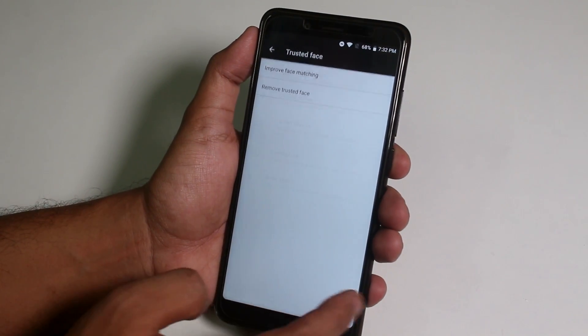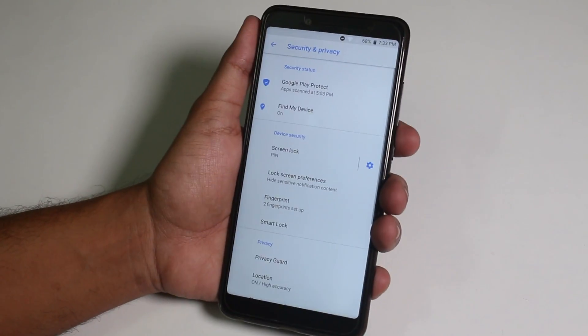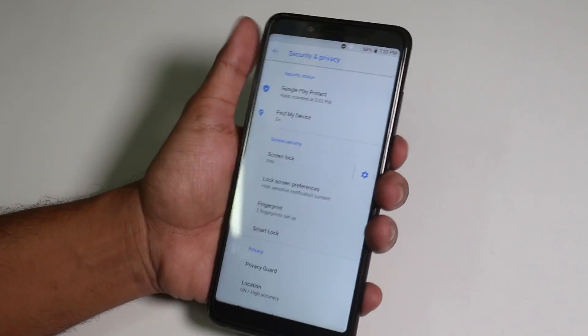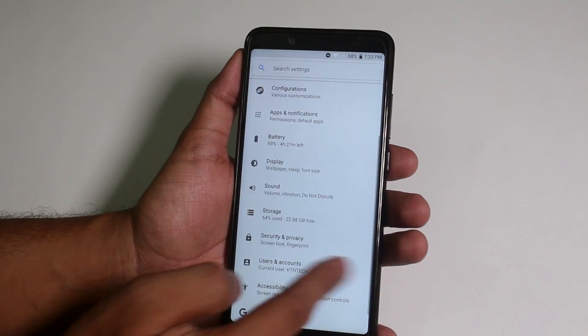As you can see, it shows 'Face Added.' Let me try it out — it unlocks, so we have face unlock working again. The fingerprint scanner is also working super fine with no issues.